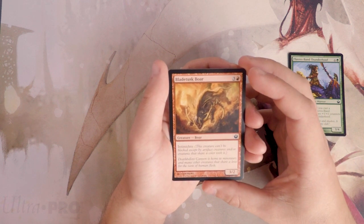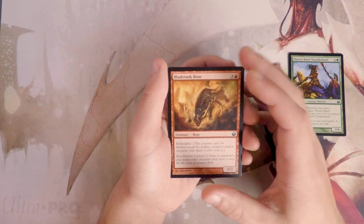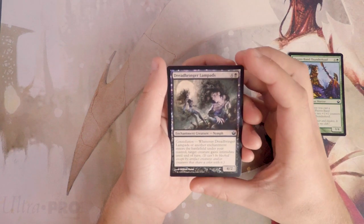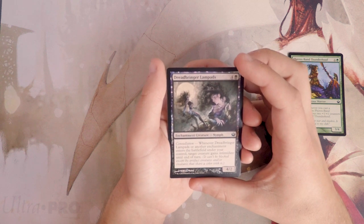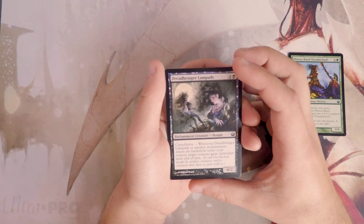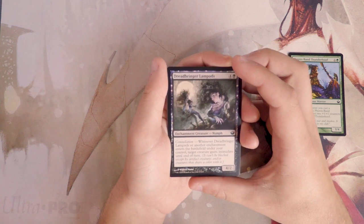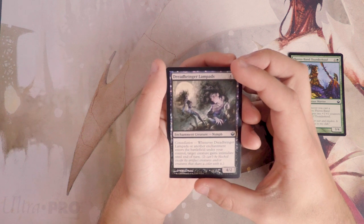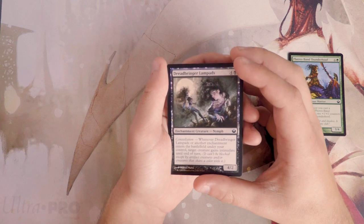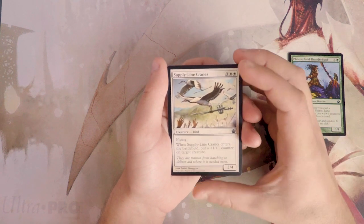Blade Tusk Boar is a three/two for four with intimidate — pretty straightforward, not bad, decent filler, but not better than Thunder Hoof. Dread Bringer Lampads is a four/two for five with constellation — whenever it or another enchantment enters the battlefield, target creature gains intimidate until end of turn. Great for a red-black aggro deck, but it's a four/two so it'll die pretty easily. I think Thunder Hoof still has more upside.